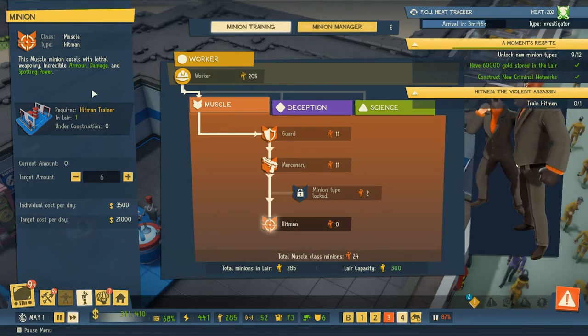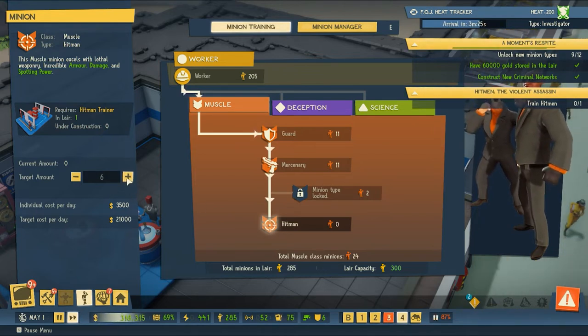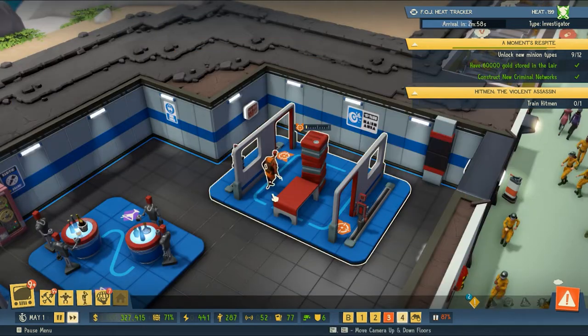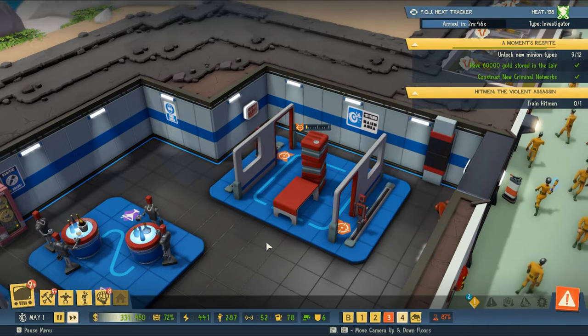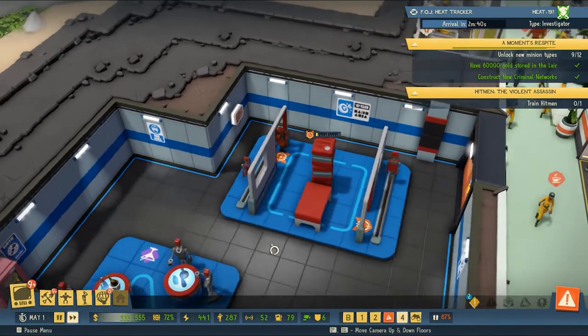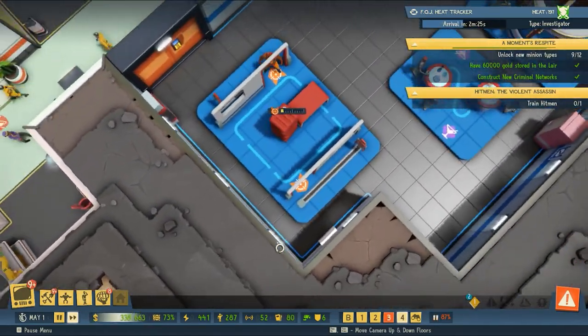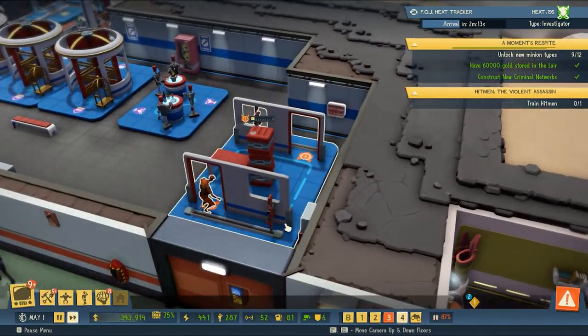Minions excel with lethal weaponry, incredible armor, damage, and spotting power — that's awesome. We should probably have a dozen of these guys. Oh, that's a lot of money — cost per day. All right, we'll keep it at six. They're just training on espionage, checking danger corners. Oh, that's funny — this is great.